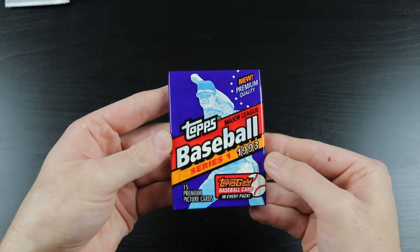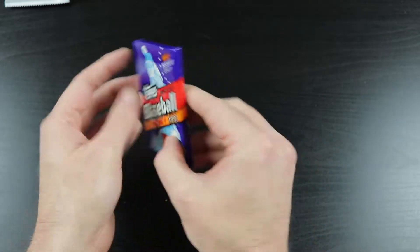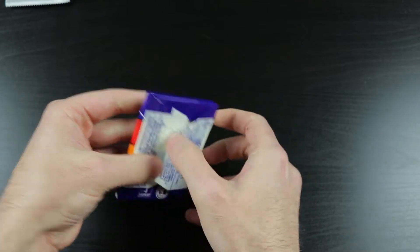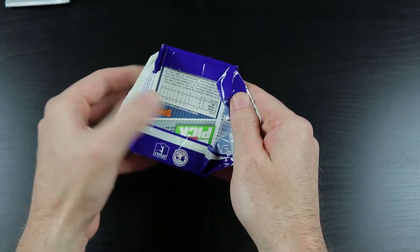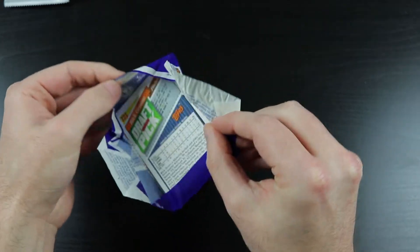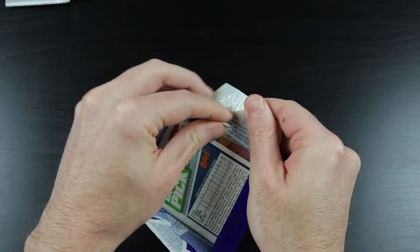We have 1993 Topps Series 1, and you know what we're looking for in this one. Let's see if we get it. I see a draft pick right on the bottom here. It's Rick Green. Get out of my pack, Rick Green. We don't want you here. You're not welcome.